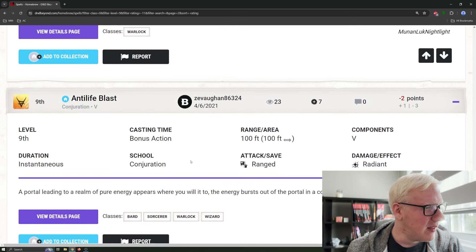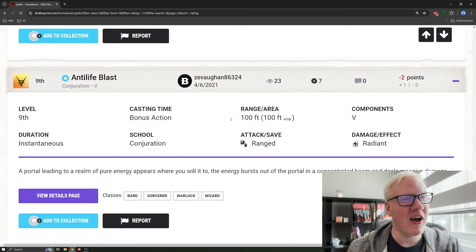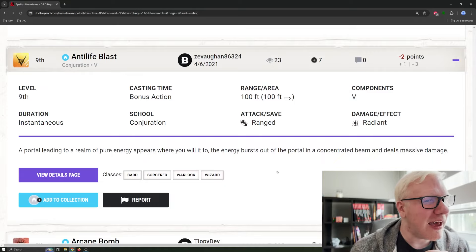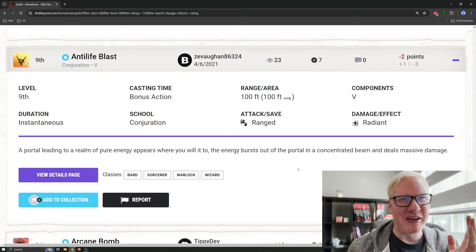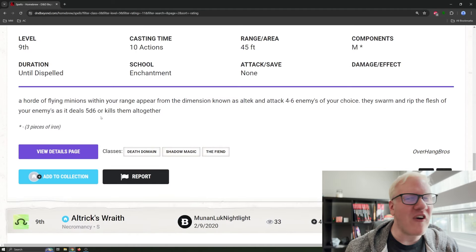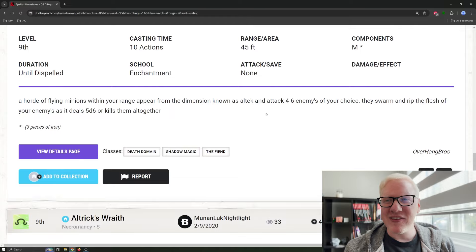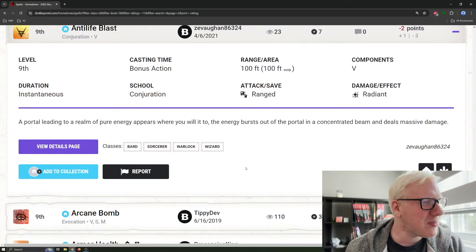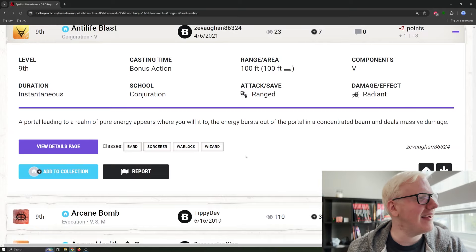Anti-life Blast — this sounds great. Bonus action spell, 100-foot range with a 100-foot line, verbal only, radiant damage, ranged attack, instantaneous. A portal to a realm of pure energy appears where you will it; the energy bursts out in a concentrated beam that deals massive damage. The problem is the definition of 'massive damage.' We've seen a con save for mysteriously nothing, Air NATO that just blows things away, Altex Power doing 5d6 or killing everything, and Zone of Mines dealing a billion damage. What does massive damage even mean? There's no attack roll — it just deals massive damage.